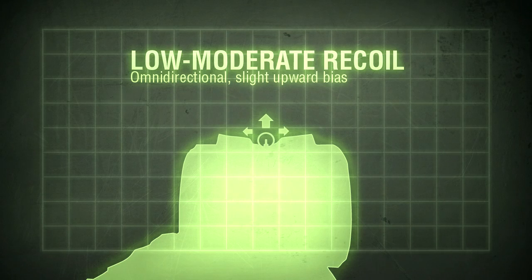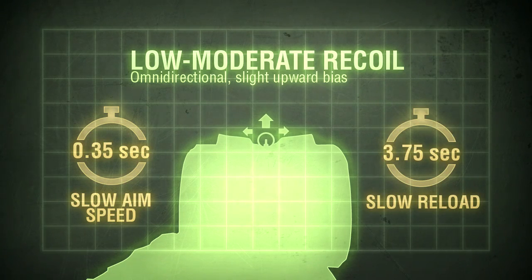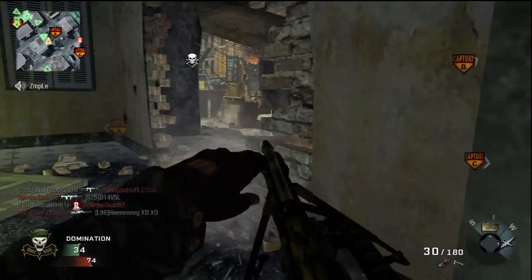The only real downsides to the HK21 are its handling characteristics. Your movement speed will be much slower, your aim time will be slower at 350 milliseconds, and the reload isn't quick either, taking nearly four seconds to complete.